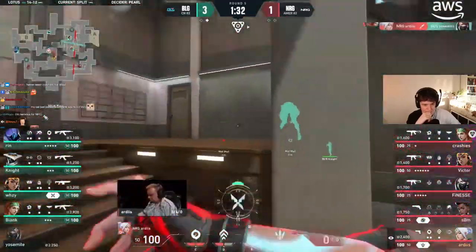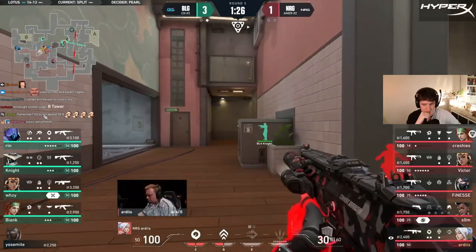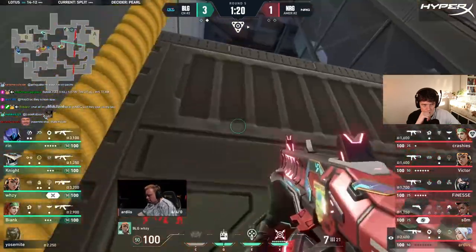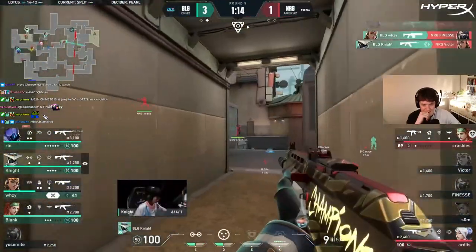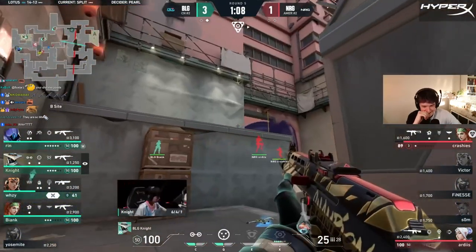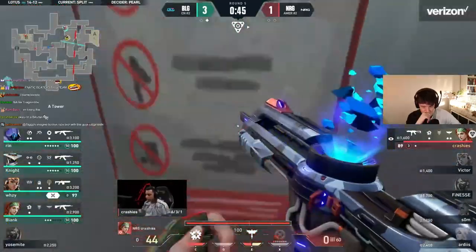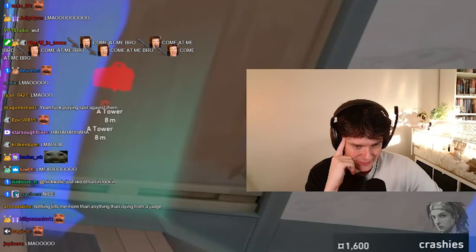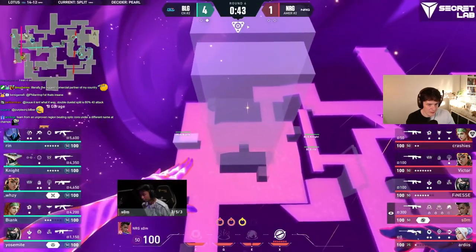Not this corner again — someone saw him. He's checking that corner from now on. Maybe Crashies flash for this. He's gonna pick up the gun again and buy another Judge — should be picking up the gun anyway. The problem with this Raze drawing like this is when you're up against a Raze, maybe consider a rotation through spawn.